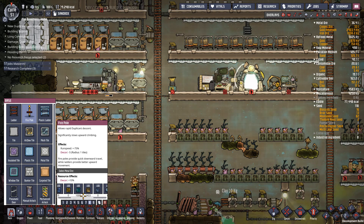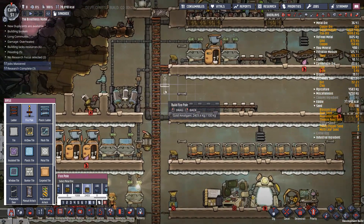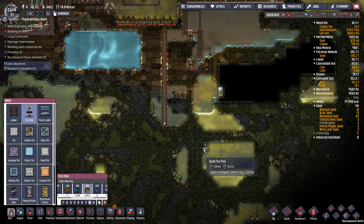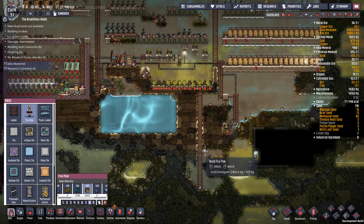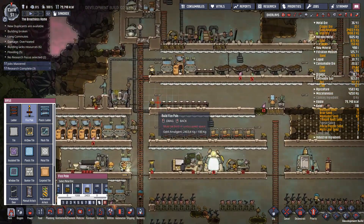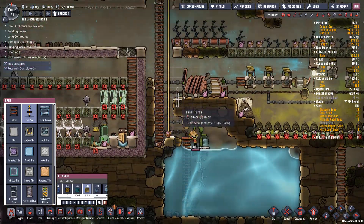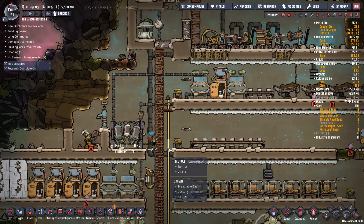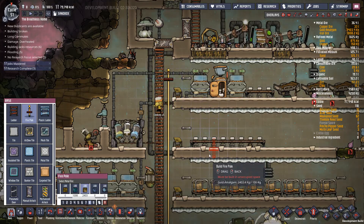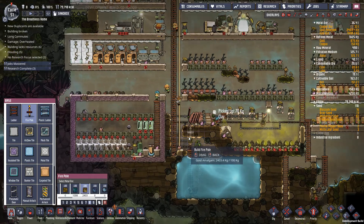As I said before, you don't want to use copper — you'd much prefer to use gold amalgam, because it's a much more renewable resource, especially as you dig through slime biomes. We can start putting in some of these fire poles, and straight away you'll see as they start jumping on it, they can get down the base a lot faster.